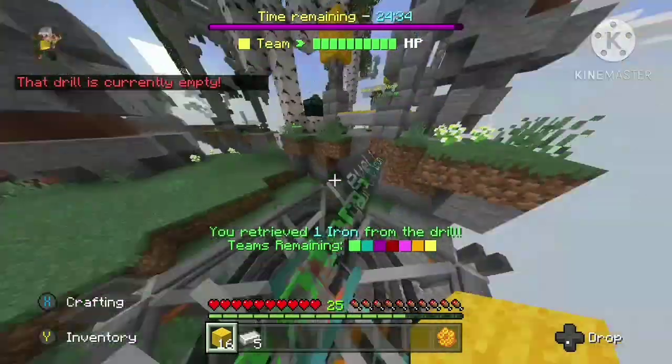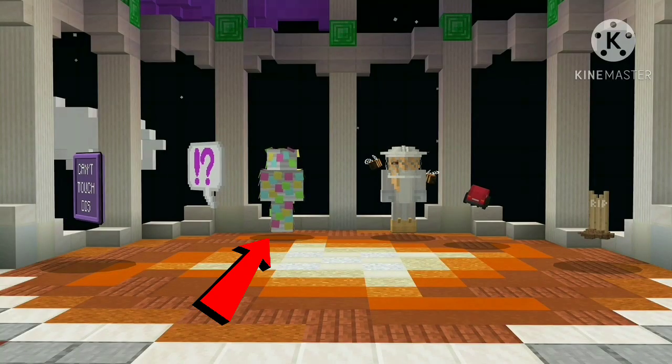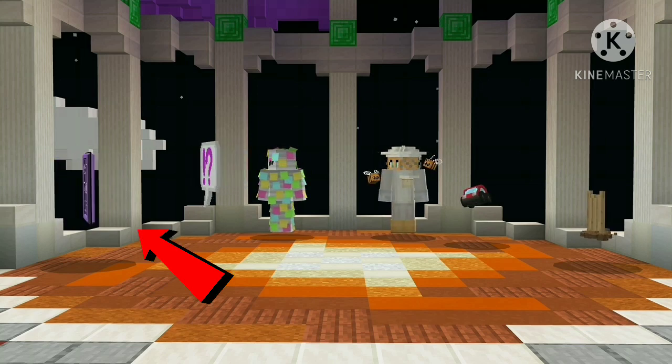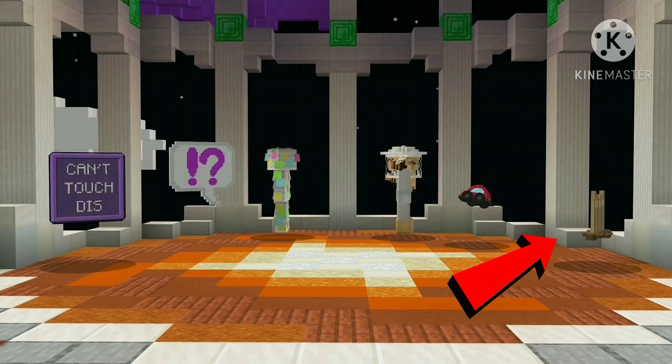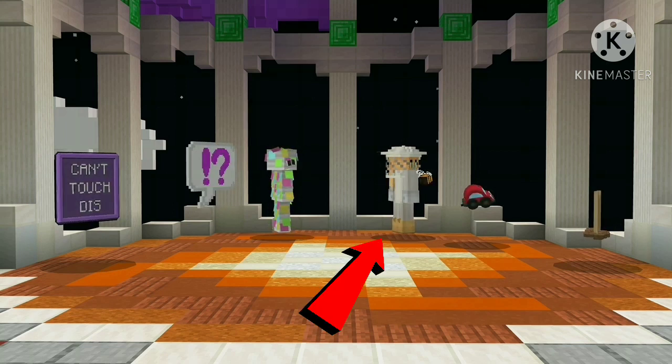The new items in the shop this week are the rare Sticky Note avatar, the rare Carcall, the epic Can't Touch This title, the rare Plank Gravestone, the rare Surprised Confused Taunt, and the legendary Beekeeper avatar.